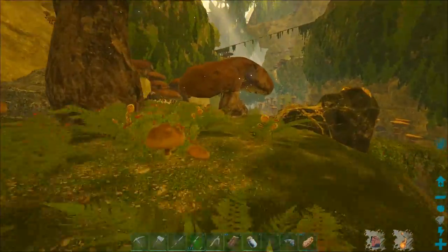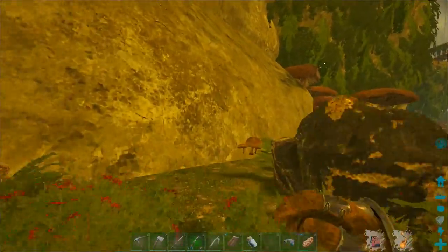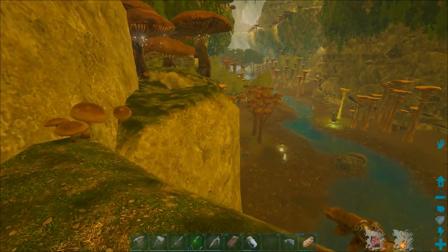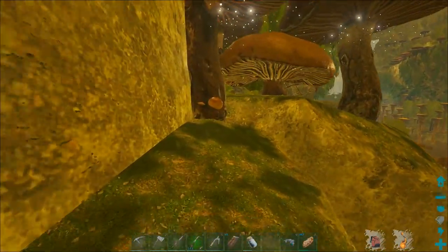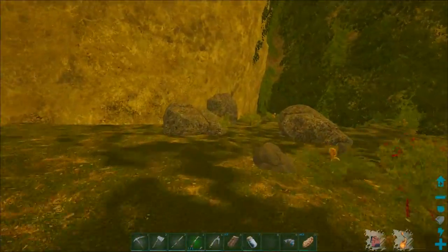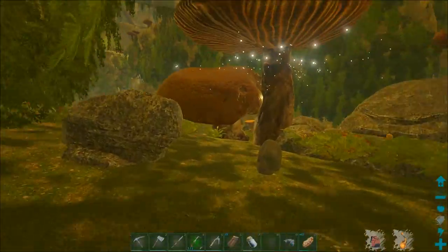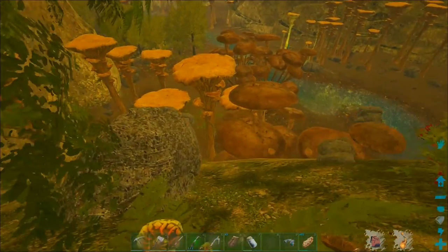All right, so at least we've got that figured out. There are metal nodes up here too — oh that's nice, good stuff — and crystal! We do have a glider so we don't have to worry about getting down. We did make it on stream as well, by the way — if you haven't seen the stream you should check it out.